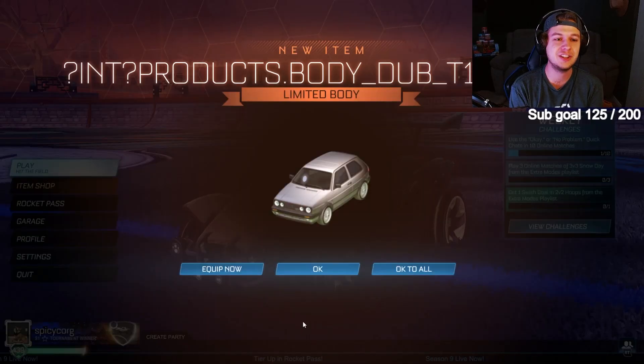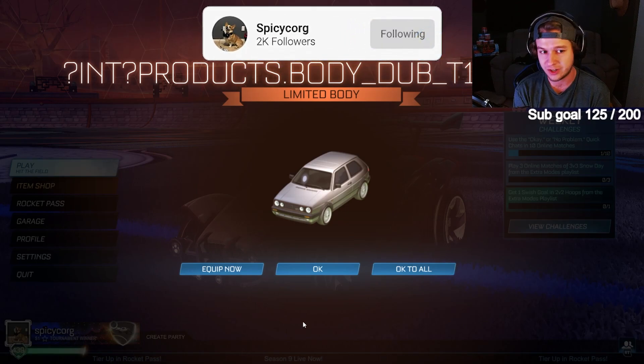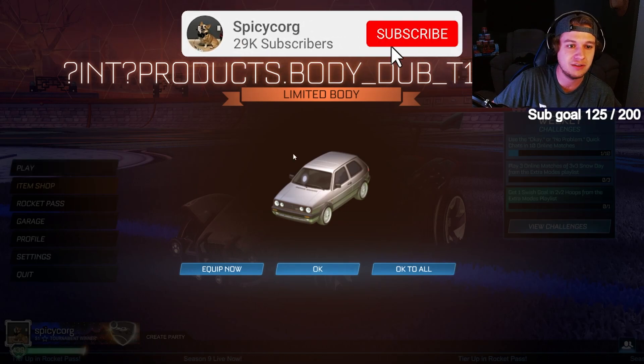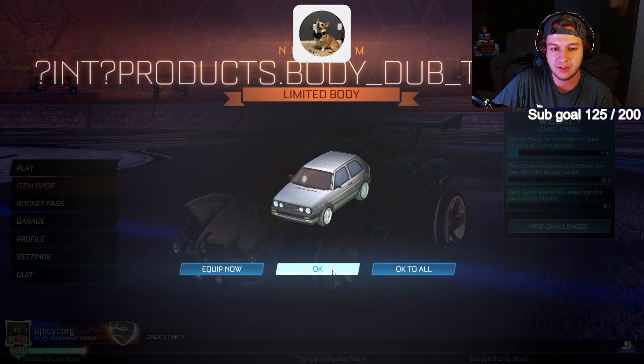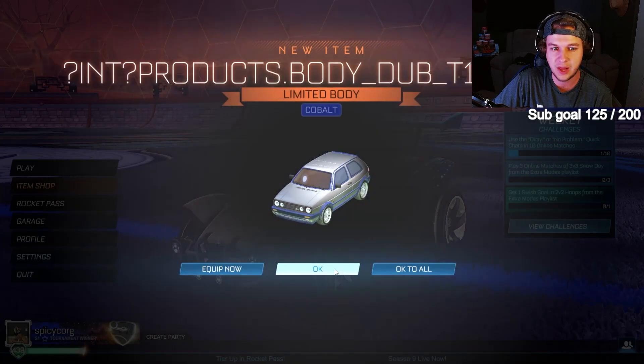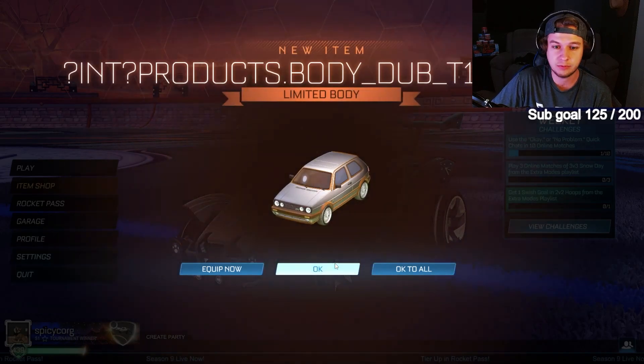What is going on everybody? Welcome back to the channel. Today we have the brand new Golf GTI in Rocket League. We have spawned in every single one, so we have every color. I don't know if black exists or if it's going to exist in the Rocket Pass tomorrow, but I guess we'll find out.